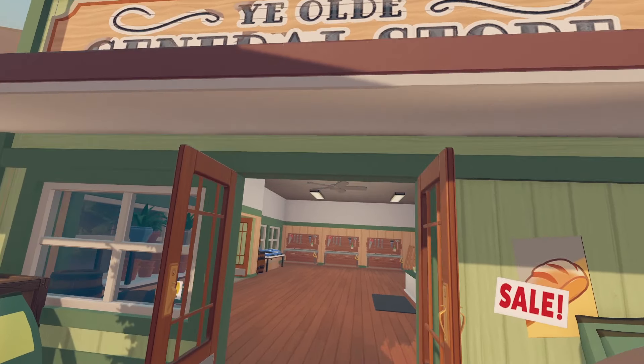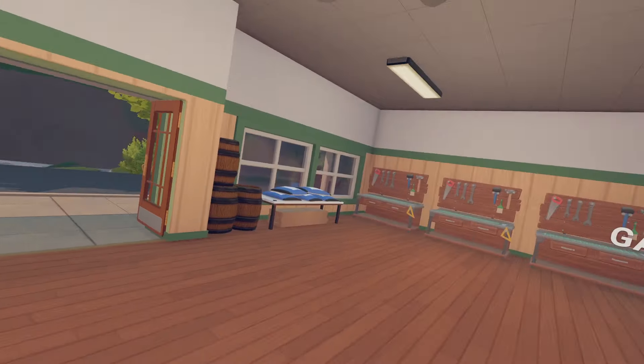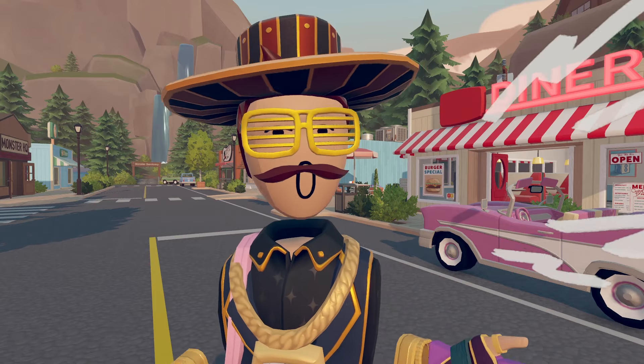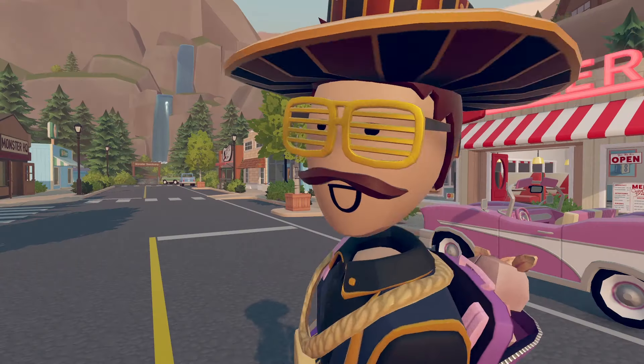For this first glitch, literally everyone has already seen it. Walk into any store where there's an NPC, look away, look back, and it'll briefly change outfits. That was pretty much the only bug I found myself, so now let's go for glitches that you guys found. We're gonna go from small bugs to glitches that let you completely break the map, so stay tuned.